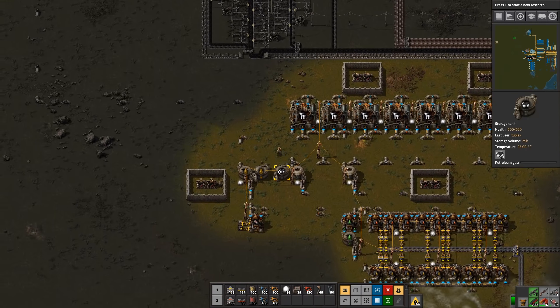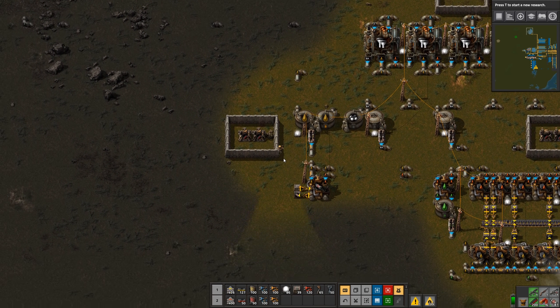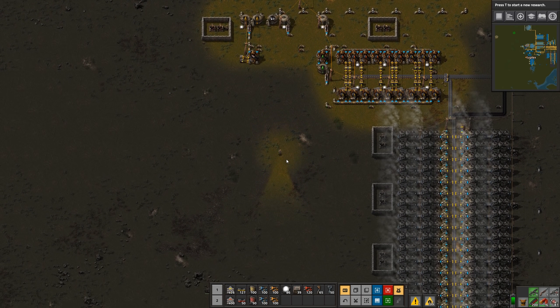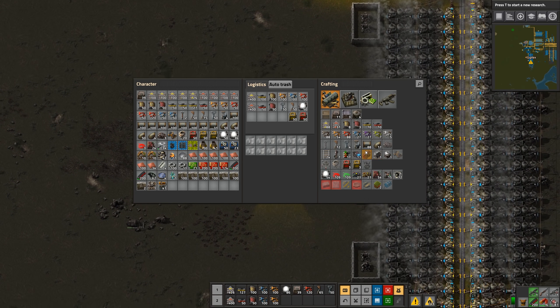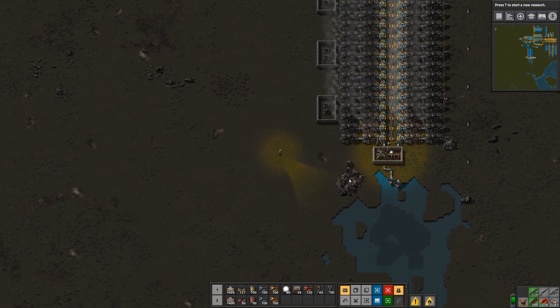We're still doing good on ammo up there. I need to bring some water in, which should come from down here — that's where all the water seems to be. So let's make an offshore pump.